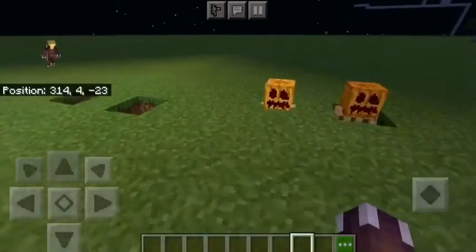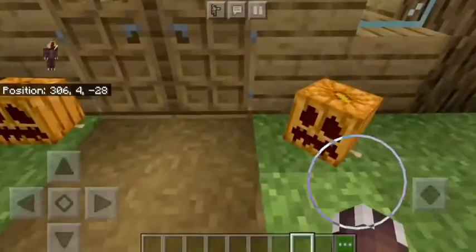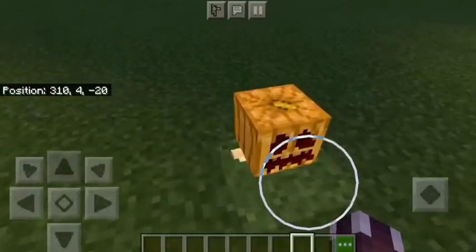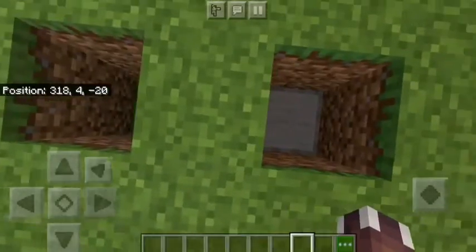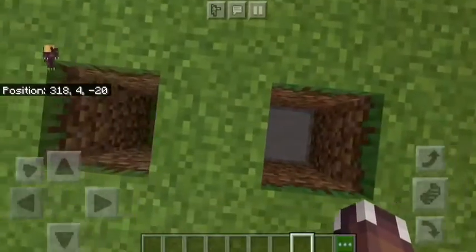Our first build is these mini pumpkins. They're pretty simple — it's the first build and I didn't want to go into anything too complex. You can make them glowing or not glowing. The difference is that for glowing you use a lantern, and for non-glowing you use a slab.